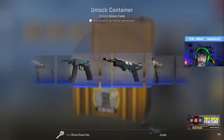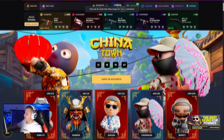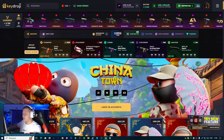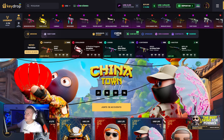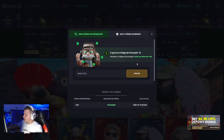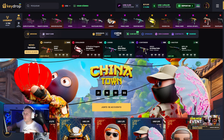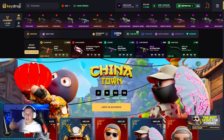Uma das formas é acompanhar o canal, onde você pode ganhar skins, e além disso acompanhar as lives que eu faço. Hoje eu vou ensinar vocês a como ganhar skins totalmente de graça. O primeiro site é o Keydrop, keydrop.com. Você tem que colocar esse link. Para ganhar suas caixas, você vem aqui em 'usar o código' — o código promocional é dnxcsgo. Você vai clicar em aplicar e vai ganhar 10% de bônus caso queira fazer alguma recarga dentro do site.